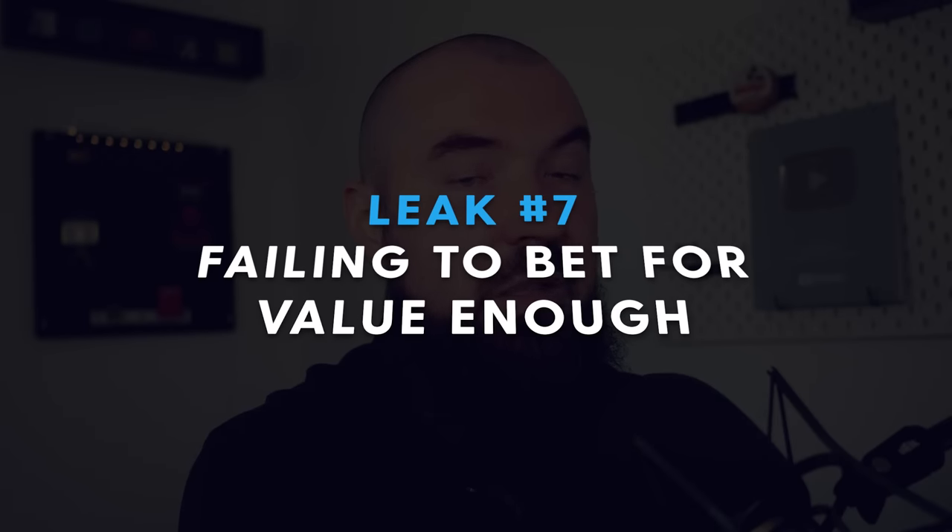Leak number seven is failing to bet for value. This might seem to contradict the previous leak, but many new players struggle here — they understand betting with the nuts and bluffing, but the real issue is with strong-but-not-nuttish-but-not-too-weak hands: something like top pair second or third kicker, or slight overpairs. When a draw improves, these create confusion. If you're constantly checking with hands that could easily be value bets against many of your opponents, that's going to eat massively into your postflop win rate.